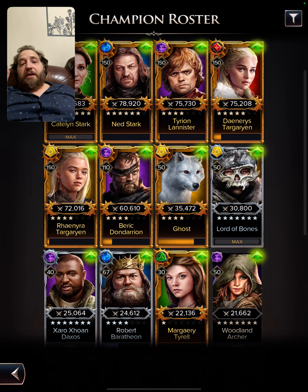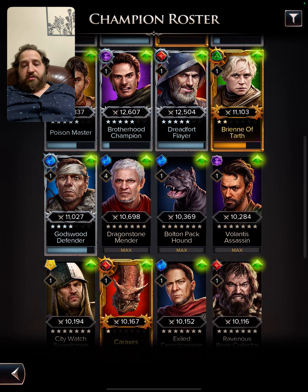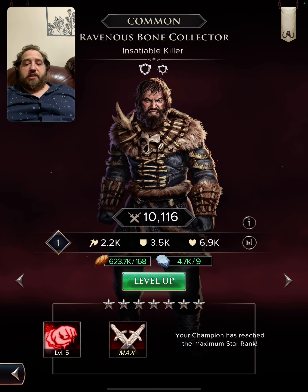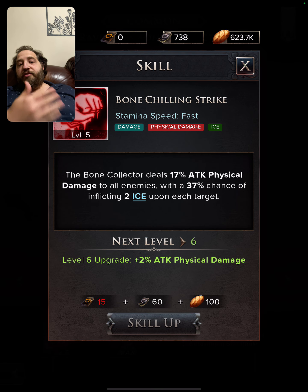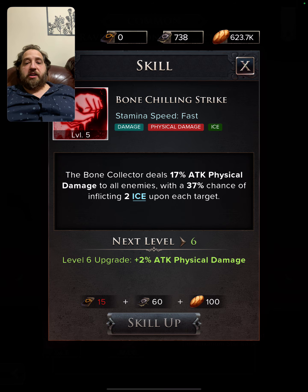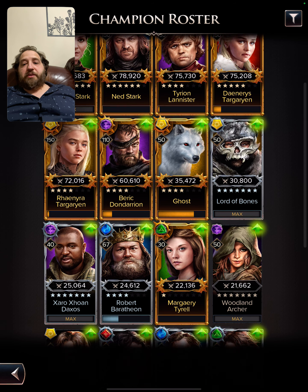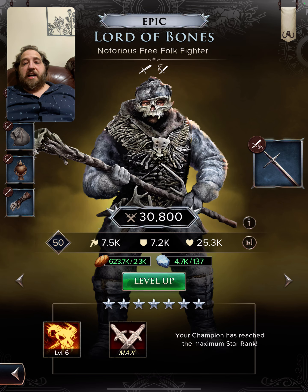There are lots of members that can be used in the ice team, but my team is going to be a little different. First of all, an honorable mention is the Ravenous Bone Collector — he has a fast move and he is red, kind of like a barrack for ice. He has a 30 percent chance to inflict two ice upon each target; it's an AOE, it's fast, so you'll get it off often. You need people to charge you up.